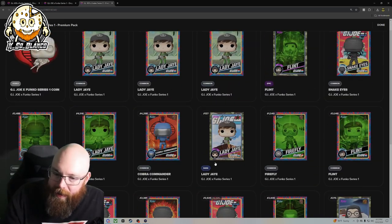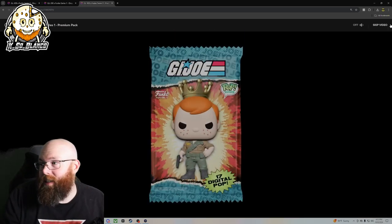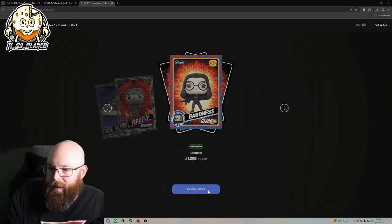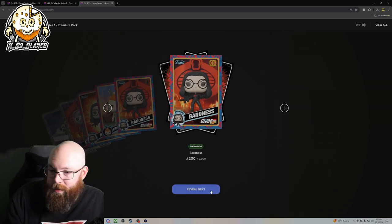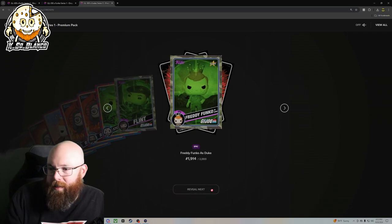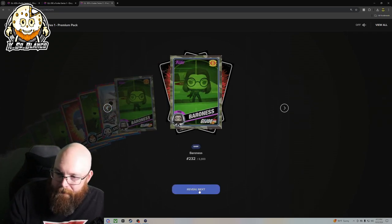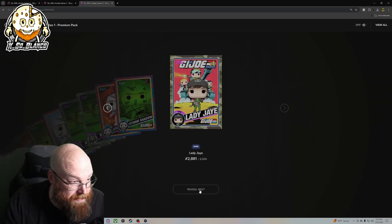So that pack was pretty bad, especially starting off with three commons of the same card. We did end up getting two epics out of there. Last pack magic baby, pack number 917. Let's go — reveal. Rare Firefly, uncommon, uncommon, another uncommon — that's the same card — not looking good. We got epic Flint, epic Freddy Funko as Duke, uncommon. Fingers crossed for the grail. A rare, another rare, uncommon, uncommon. It's our last card — we got a rare.